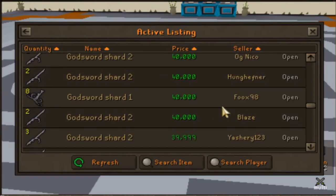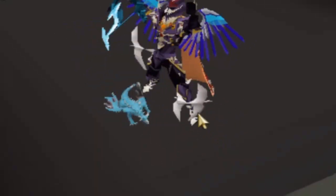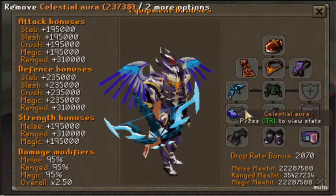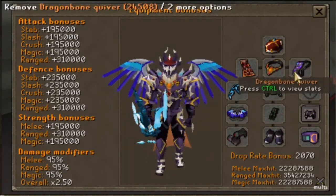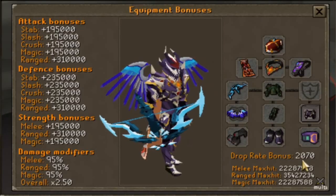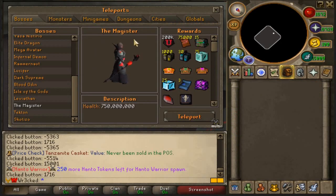The Skotizo shards are going for about 200 mil and the Magister shards for about 200-250 mil. For today's loot-from we're wearing best-in-slot gear: Celestial Aura, Destiny use set, Tekton Amulet, Skotizo Ring, Magister Gloves, Cloak of the Kings, Dragon Bone Quiver, and we have literally 2,070 drop rate. We also have the Leviathan Pad, which will definitely help out.